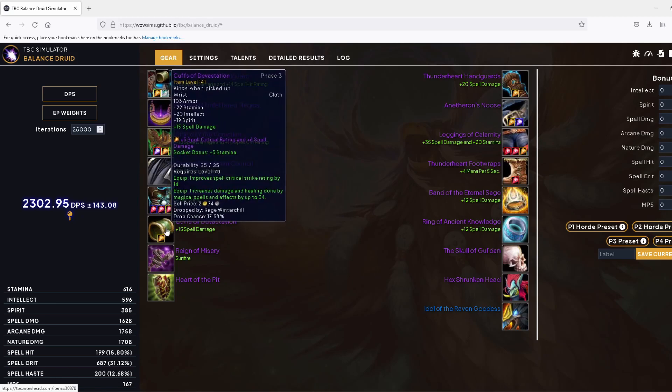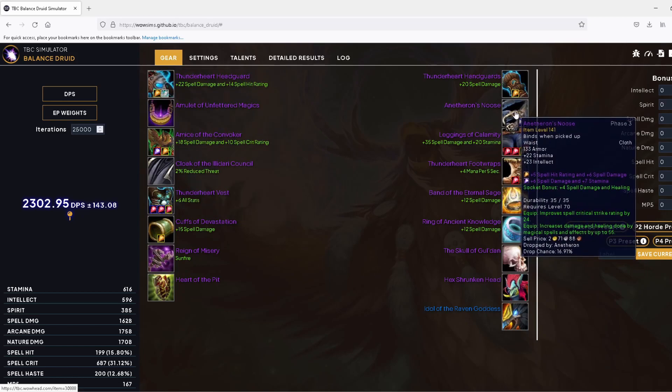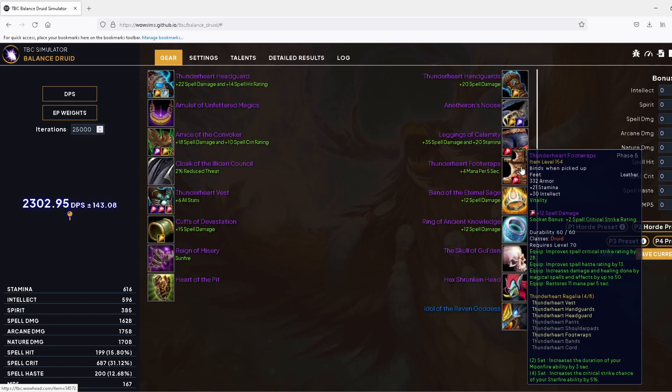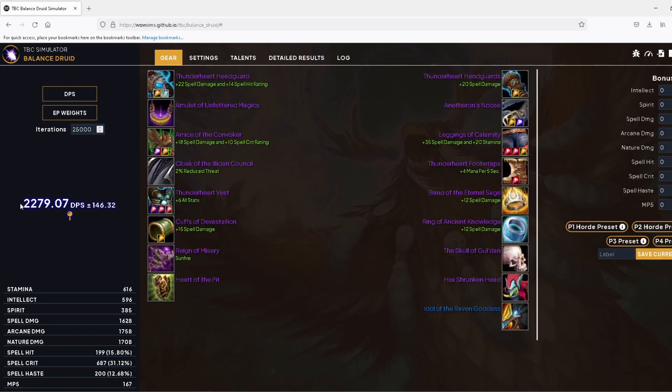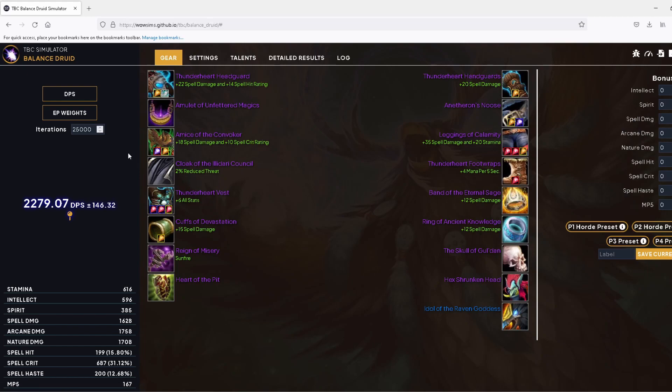Since we're running out of mana, I'll keep the crit gems in and the Cuffs of Devastation for wrists. I've got the noose back on with a couple of hit gems to get us to 15.8% — about as close as we're going to get without going over for this set — using the Tier 6 boots instead of the belt or bracers. We're not running out of mana at all, but we're only getting 2279 DPS. So even getting all that new gear from the first four bosses and one piece of tier, it's still not better than four-piece Tier 5 and four-piece Tier 6.